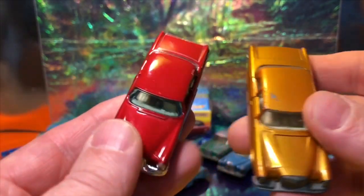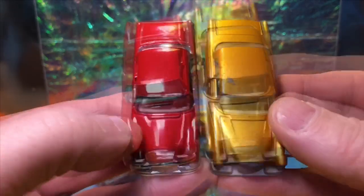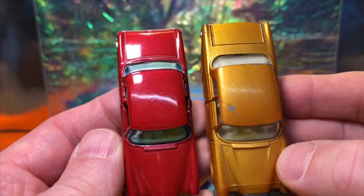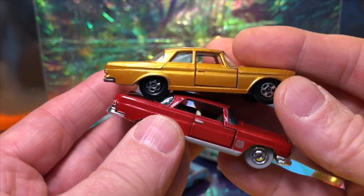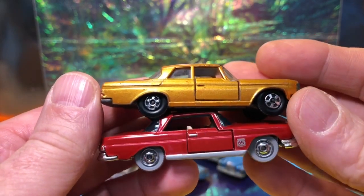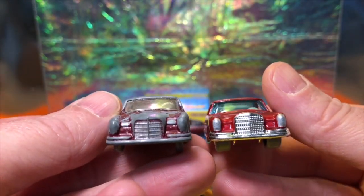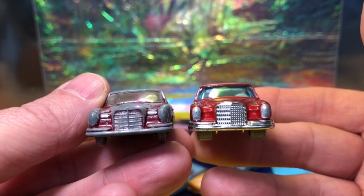I'm going to compare it to the Superfast version of the 300 SE. Matchbox has done a great job on this new model. Interestingly, it hasn't got any shut lines on the bonnet — an interesting omission. The doors are very similar to the 300 SE and the size is about the same, which is about right because the 220 only had a smaller engine while the 300 is an up-gunned version — essentially the same car.